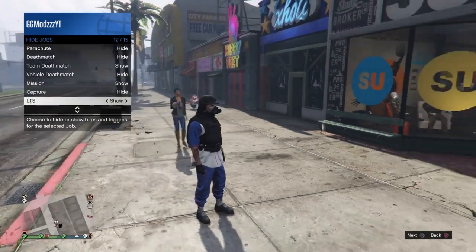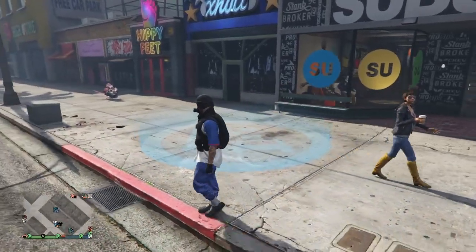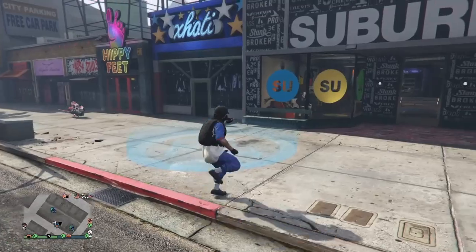For the first step of this glitch, you want to go to the hide options and make sure your stunt race is set to show, because you will need this stunt race outside this Suburban here to do this glitch.